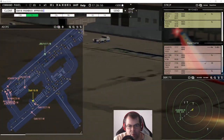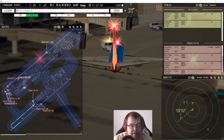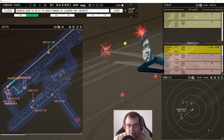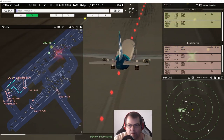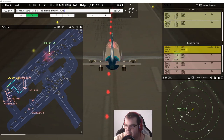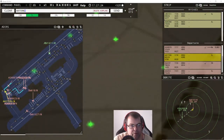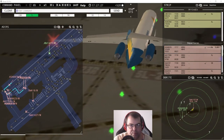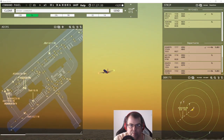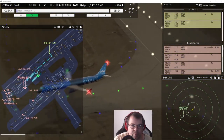Southwest 18, pushback approved, expect runway five right. Alaska 8878, wind 58 at 15 knots, runway five left, cleared for takeoff. Alaska 7928, pushback request. Allegiant 739R6, runway five left, line up and wait. Southwest 1907, contact departure. JetBlue 1411, taxi to terminal via Foxtrot.